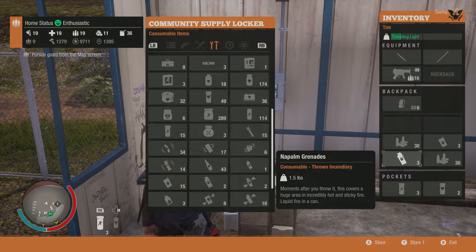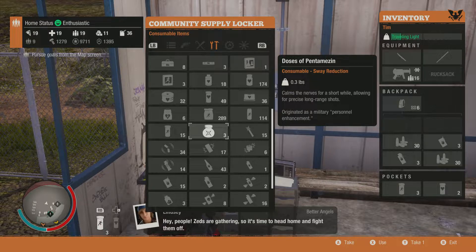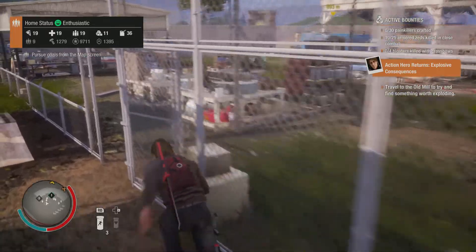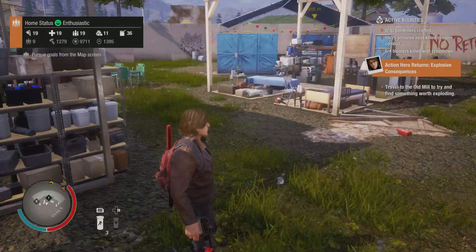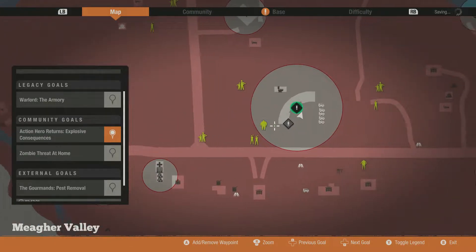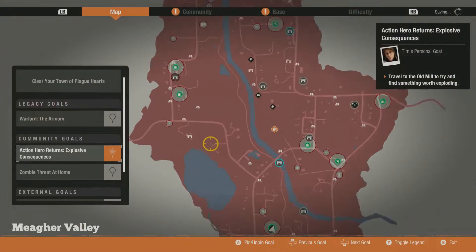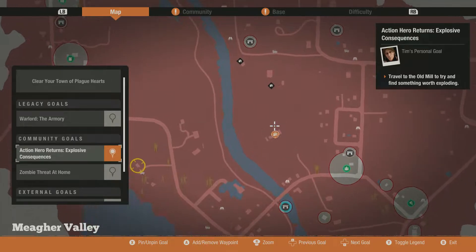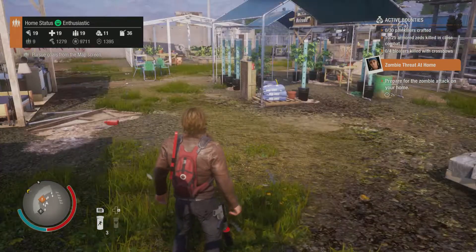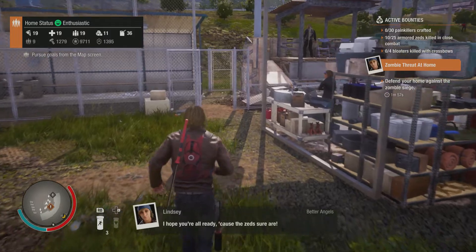Zeds are gathering so it's time to head home and fight them off — we have a surge, so we have to do that first. We really don't have a choice. We're going to have a problem with this juggernaut. That's okay because we need to go that direction anyway. This will work out as soon as we're done with the surge. Hopefully this isn't a cluster.